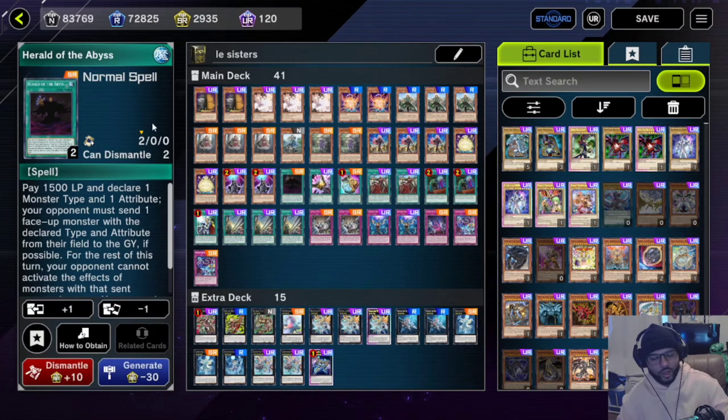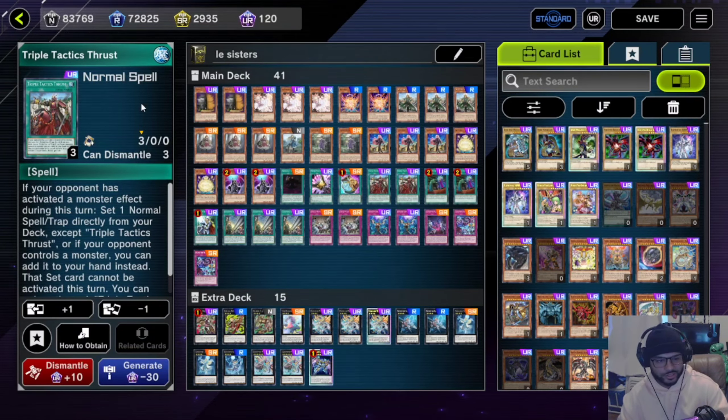We run one Herald of the Abyss for removal purposes — you can activate its effect to get Pearly out of here, also get Kashira, Riceheart, and a lot of other monsters out of here with this thing. Then we run one Triple Tactic Talents because most of the time we're going to try and search it out with the Thrust.